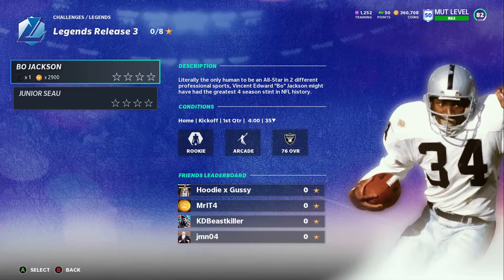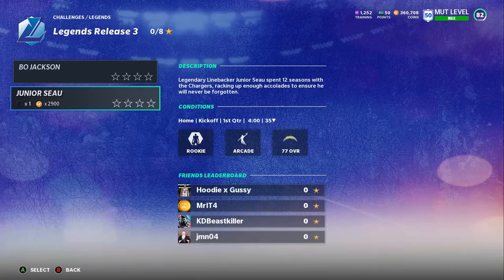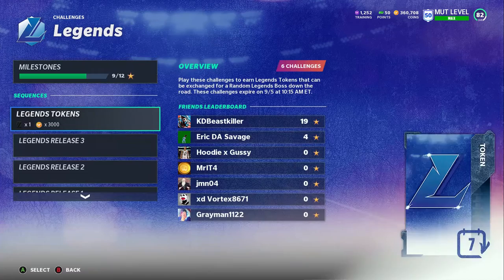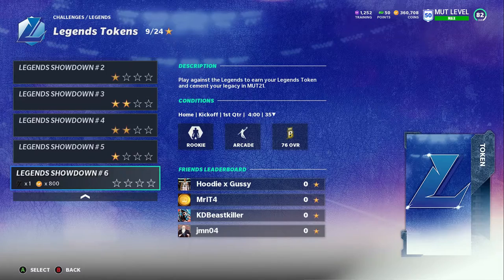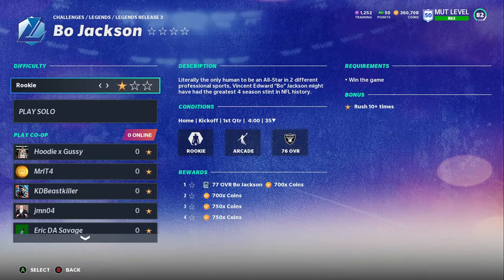I want to keep y'all posted — every morning try to get up and do these challenges as quickly as possible. When you complete the challenges you get the power-up, 77 overall. It doesn't say power-up but I'm pretty sure that's what it means. You only get one legend token, but if it is a power-up, try to sell it pretty high because they go for an expensive amount in the first 10 to 15 minutes and they do sell. So get up and do this challenge and sell the power-up as quickly as possible for both of these guys.